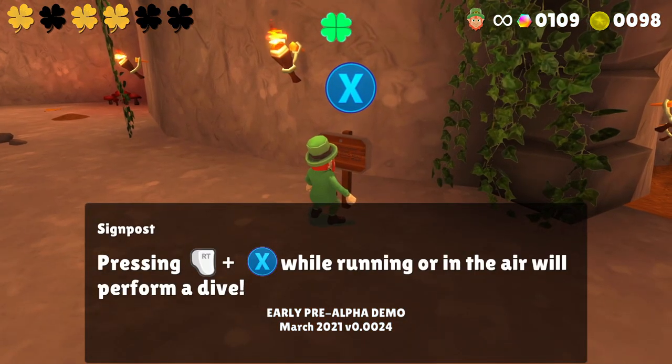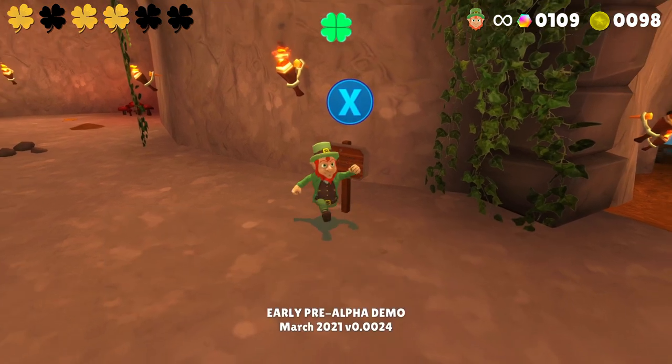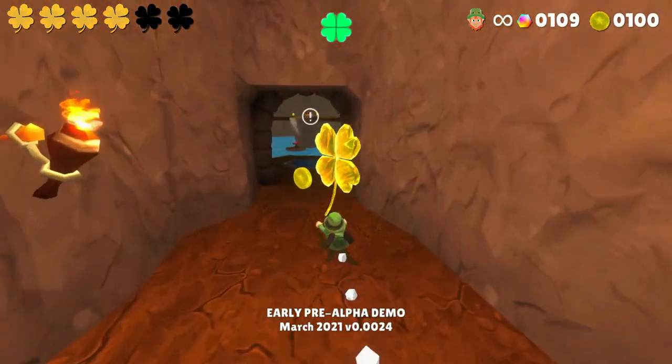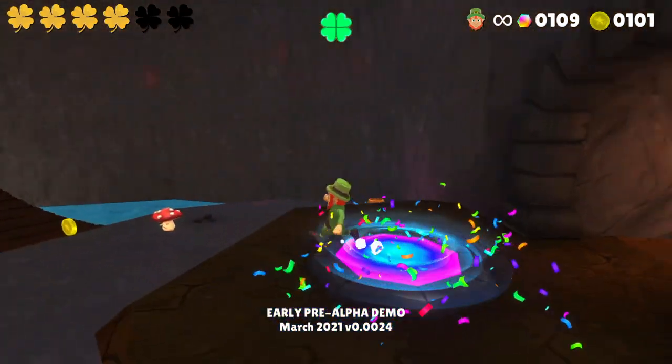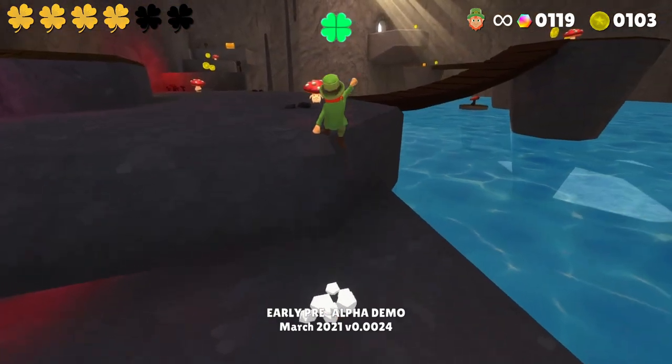Pressing RT and X while running or in the air will perform a dive. You can slide down slopes on your belly to gain more speed. Because we got 100 coins - so there's a 100-coin clover! Good to know.